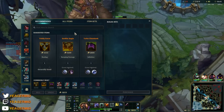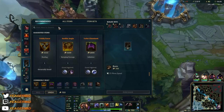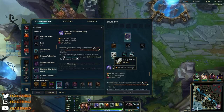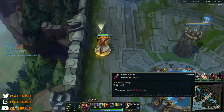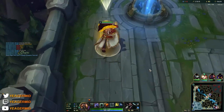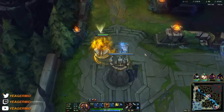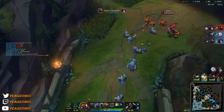This is also the Spirit Guard Udyr skin by the way — it looks a lot better with the reworked version. I'm going to rush Tier 2 boots because I'm playing against Caitlyn, which is probably one of the worst matchups — she's a ranged champion that can permakite. She's also auto-attack reliant so armor boots help with mobility but also reduce the damage we're taking from auto attacks.